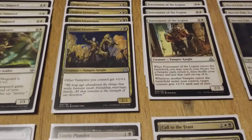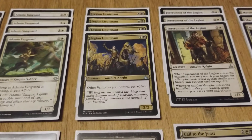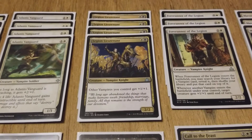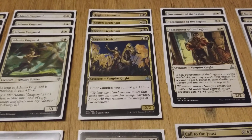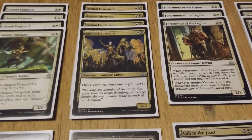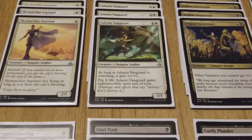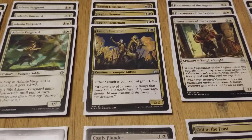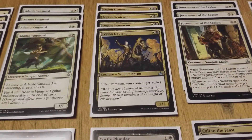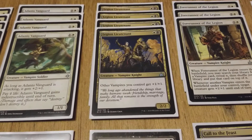Moving on, we have Legion Lieutenant, which is one black one colorless for a 2/2 Vampire Knight. Other vampires you control get plus one plus one — basically a two-drop anthem for vampires. Turn one Sky Marcher Aspirant into a turn two Legion Lieutenant and you're already sitting on a 3/2 Sky Marcher. No matter when you drop Legion Lieutenant, it's just going to buff everything up and skyrocket the game in your favor.